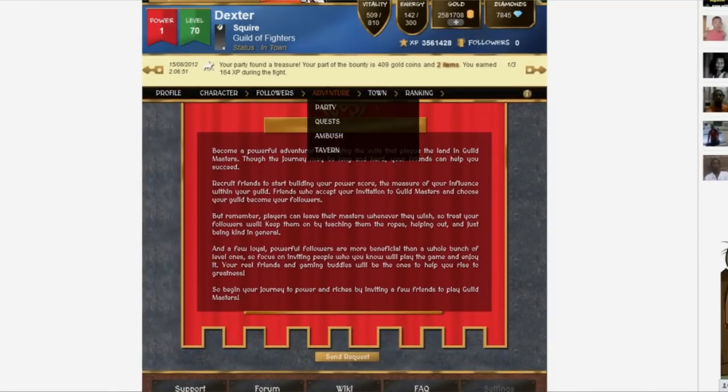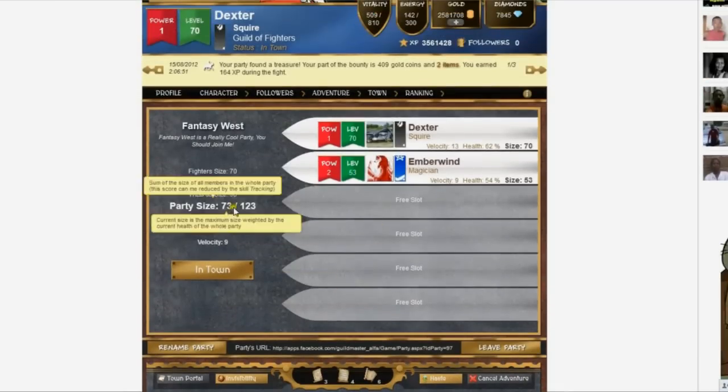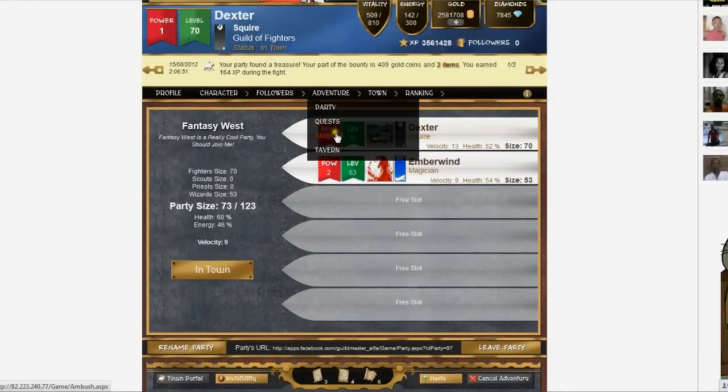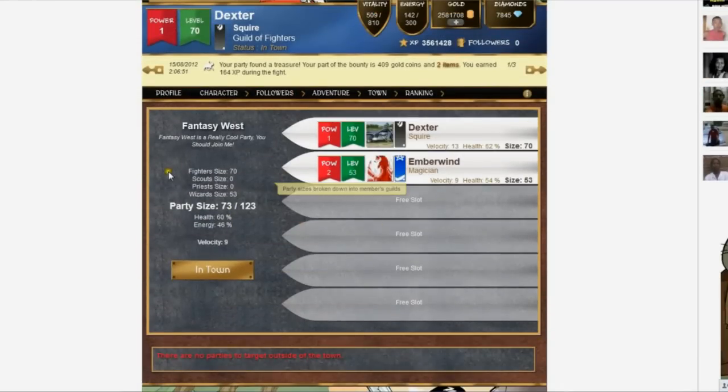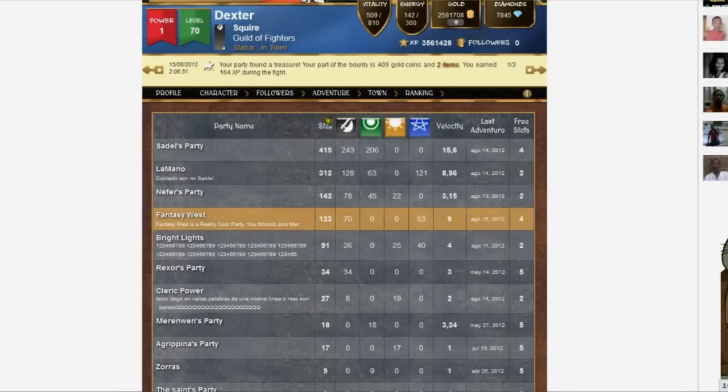On the adventure menu, you have the party screen, which shows you your party. The ambush screen, which you can use to look for enemy parties to ambush. On the tavern screen, you can look for parties to join.